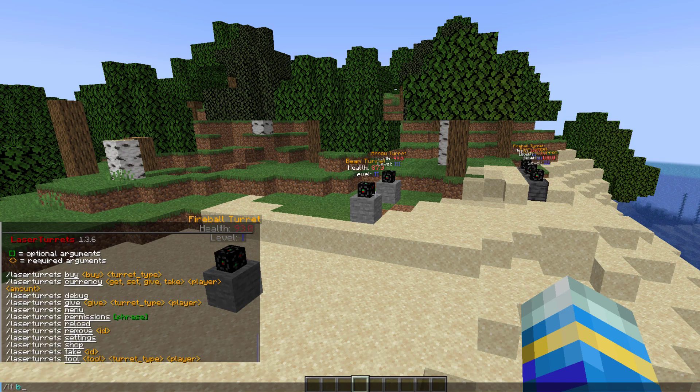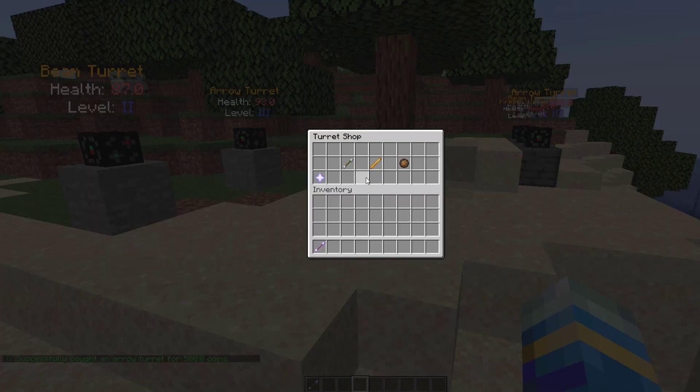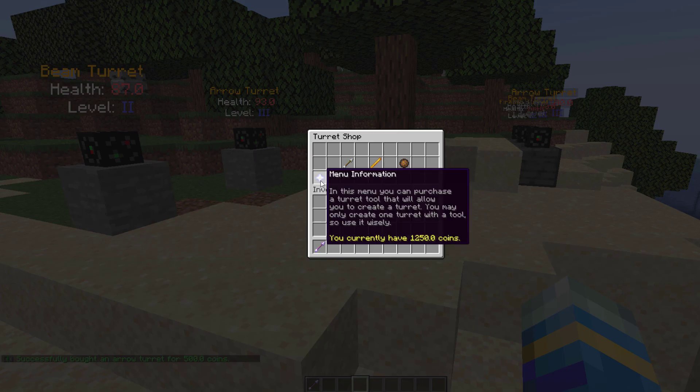You can do the LT buy command and then specify a turret type — for example an arrow turret — and that will cost you $500. Or you can do LT shop to see them all in the shop window, where you can see they're also $500.